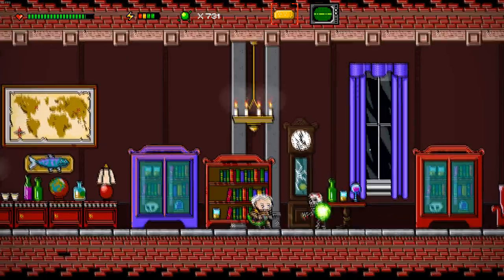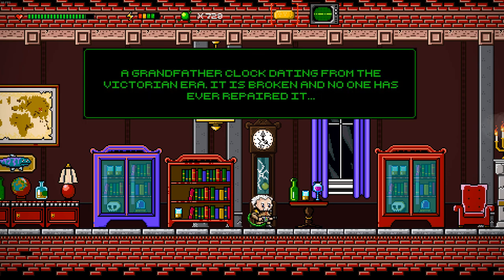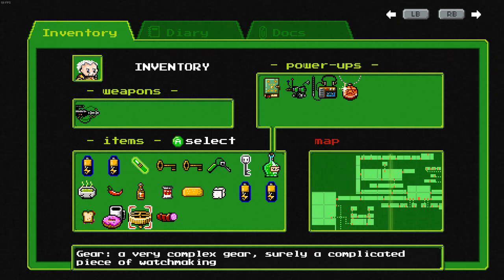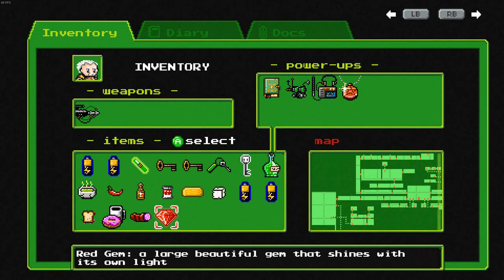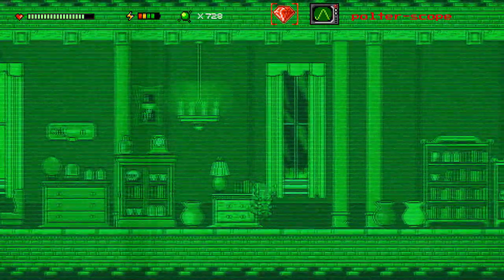All right, hey everyone, we're back down here where the grandfather clock is in need of repair. Let's reread what it says: 'A grandfather clock dating from the Victorian era — it is broken and no one has ever repaired it.' Luckily for this clock we have this very complex gear. What is this? A red gem — 'a large beautiful gem that shines with its own light.'